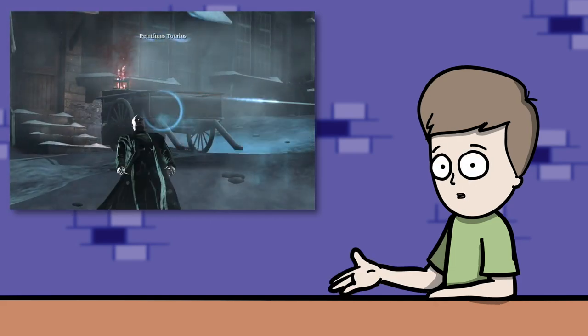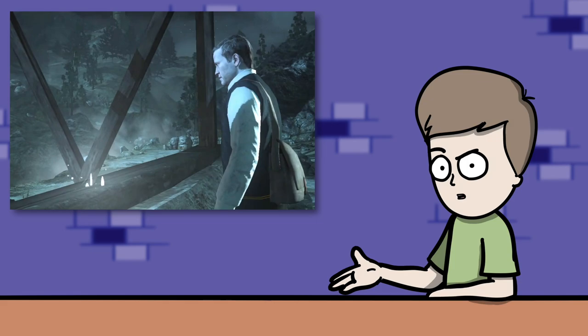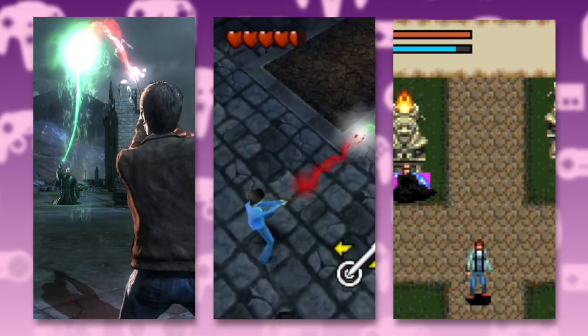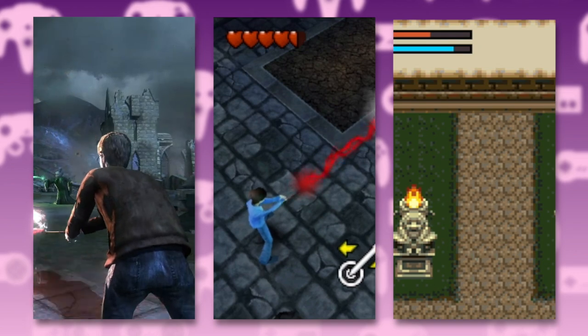If you remember sniping Death Eaters from a distance, fighting giants as Professor McGonagall, and planting explosives as Seamus Finnegan, then you grew up playing Harry Potter and the Deathly Hallows Part 2. But which one? Because there were three completely different versions released across six platforms, and in this video we're going to compare each of them.